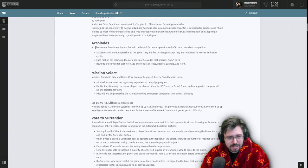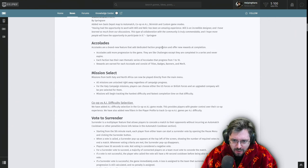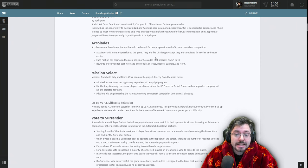Accolades is a cool new system — a brand new feature adding dedicated faction progression with rewards for completion. On first look I thought this was like masteries in Age of Empires 4, where you do certain challenges and get a title or badge. Hopefully they expand on this and add more progression types. They're also going to add more challenges down the line. Titles, badges, banners and merit — I love this, and hopefully they'll include skins as well.